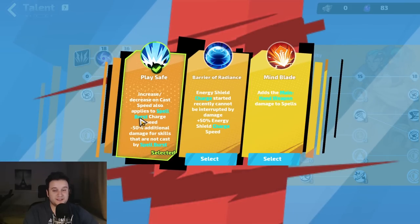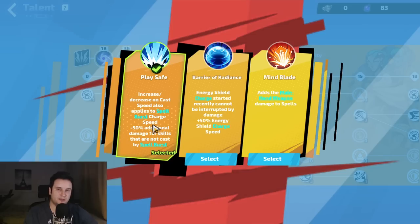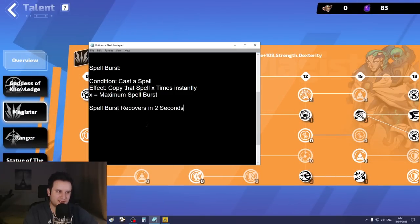The Play Safe talent makes it so that 100% of increases and decreases to cast speed apply to Spellburst recharge. So for example, if you have 100% cast speed, those two seconds actually go to one second. In our case we have a lot more — in total it takes around 0.6 to 0.7 seconds to get full Spellburst back.